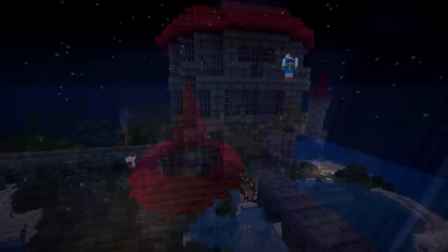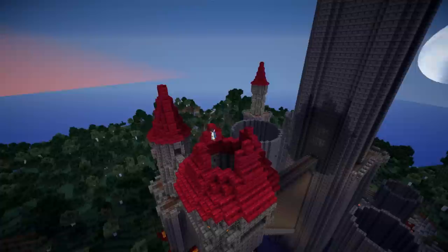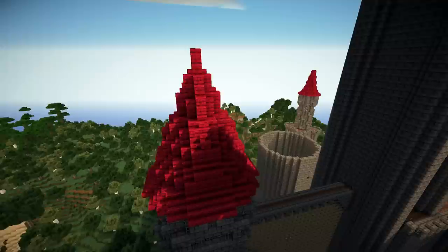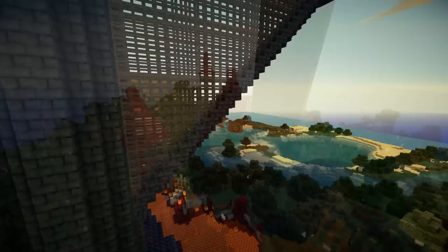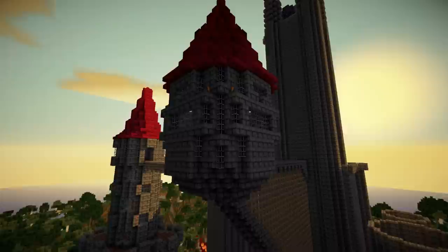Once the tower detail was complete, I came up to the roof. The bottom of the roof starts shallow, but then the peak goes up very steeply to create a curved effect on the tops of the roofs. And here you see the finished roof that we've ended up with. There you go — the side tower complete.